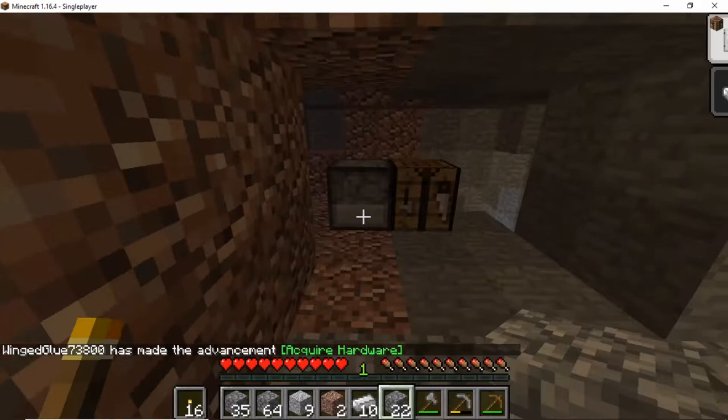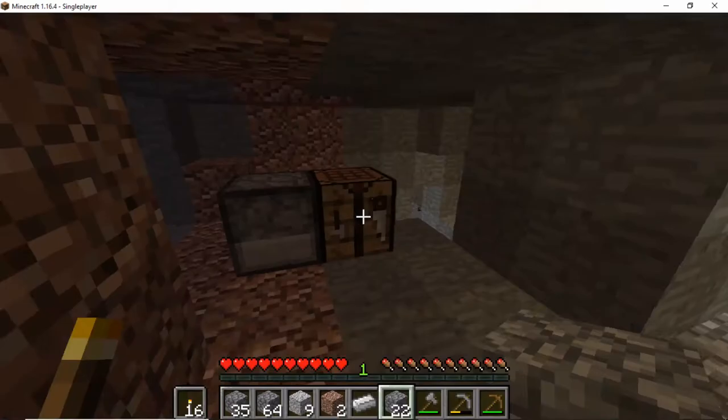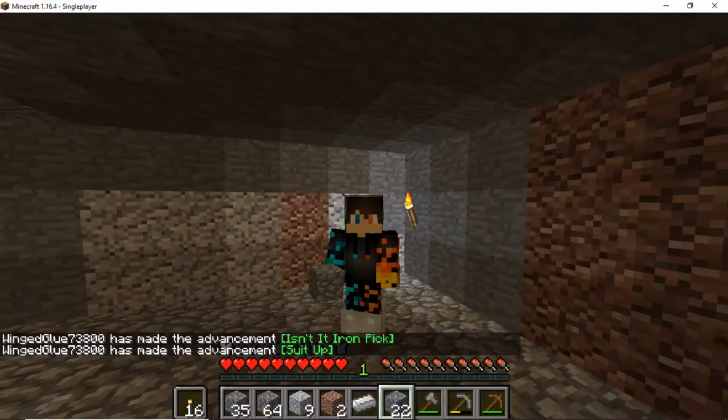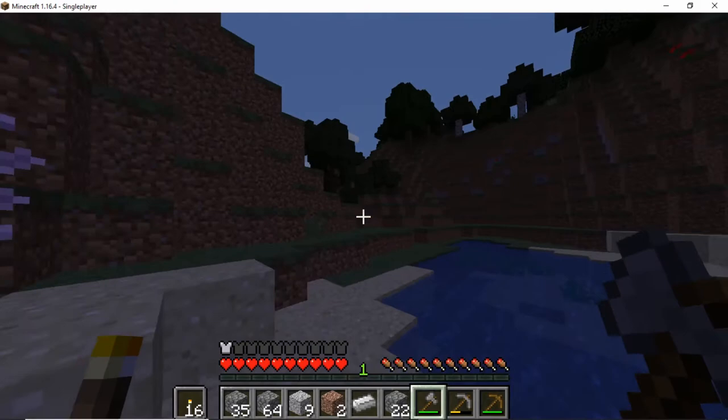Our iron finished smelting - I got an advancement! Now I'm gonna make an iron pickaxe and an iron sword. Why not go for the iron boots too - let's flex on people! I've got them iron boots on, I do be flexing. That's not the point though, let's get back to building the house.